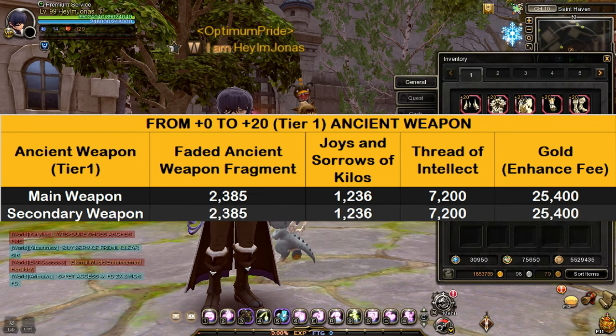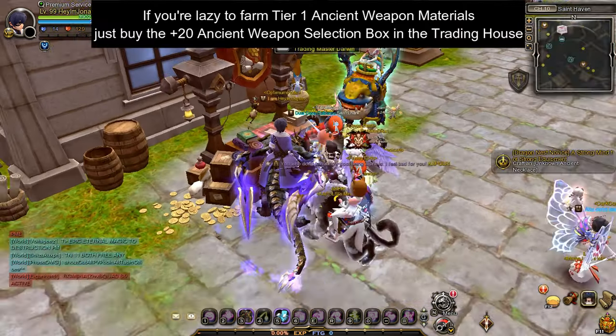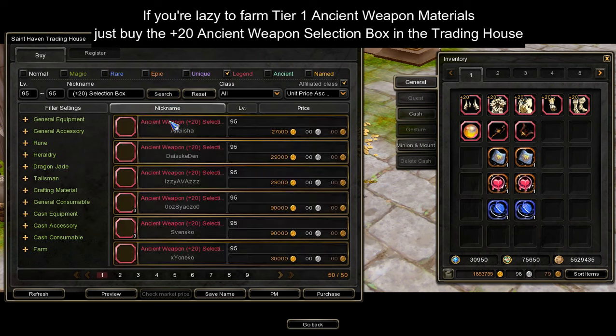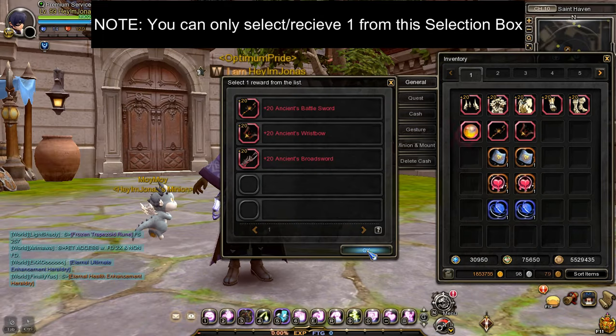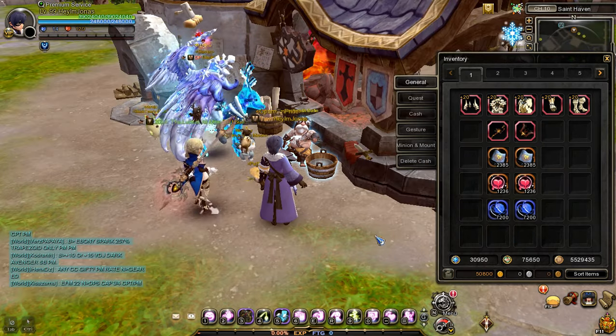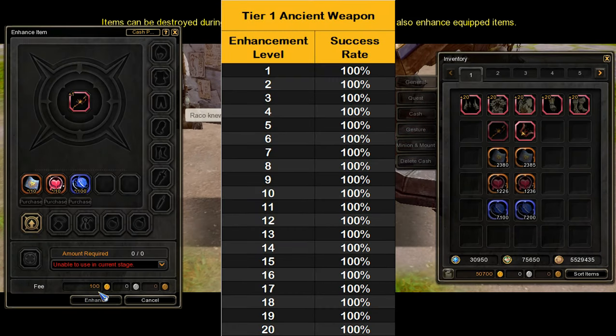To enhance tier 1 ancient weapons from plus 0 to plus 20, you will need 2,385 fated ancient weapon fragments, 1,236 joys and sorrows of Kilos, 7,200 thread of intellect, and 25,400 gold for the enhancement fee. If you want to skip the craft and enhancement hassle, you can directly buy a plus 20 tier 1 ancient weapon selection box in the trading house using gold. In my case, I will enhance my main and secondary tier 1 ancient weapon to plus 20. Please take note that the success rate is set to 100% for all enhancement levels.